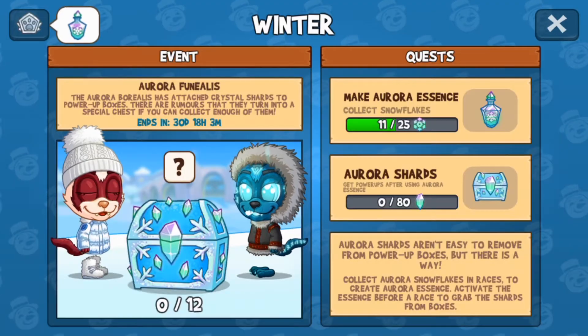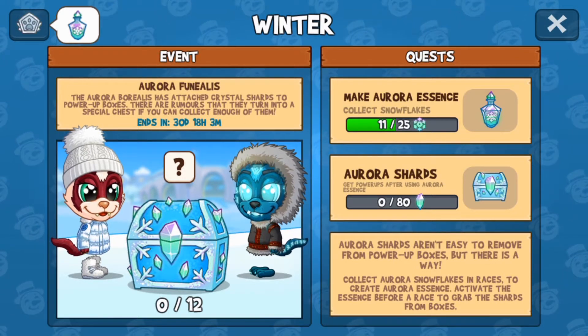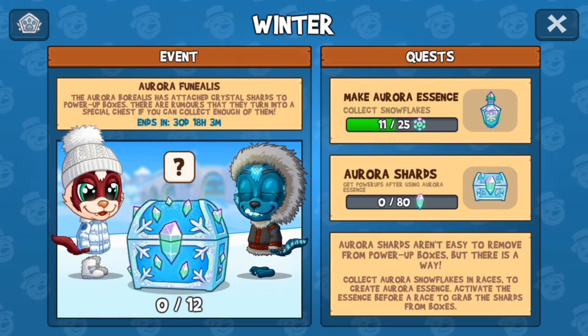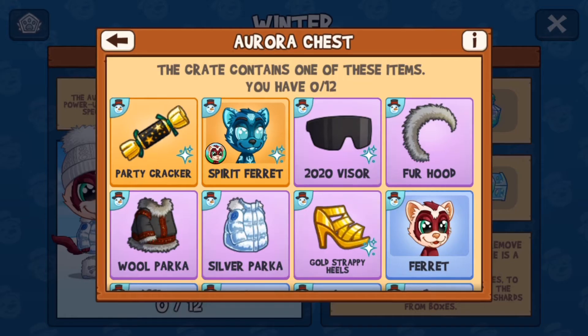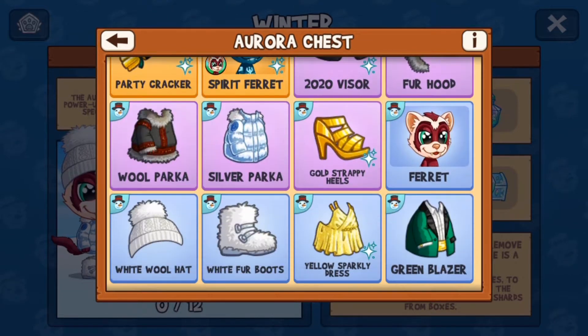I had a LEGO City update that came out today. But as you can see here, you can collect Aurora Essence by collecting Snowflakes, and that takes off shards off of power-up boxes. Then you can get 80 of those shards or crystal pieces, and you can get something from this chest here.